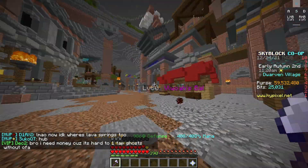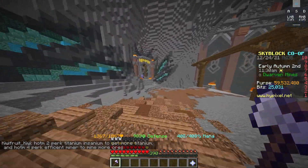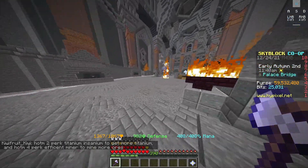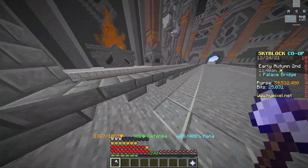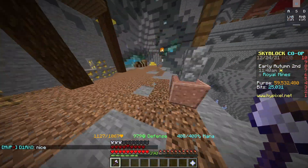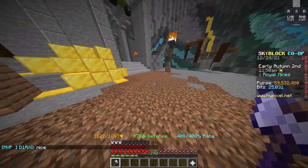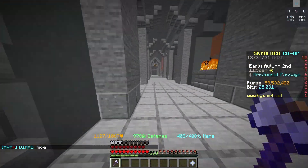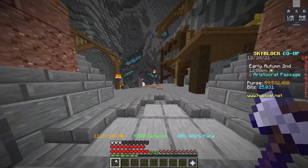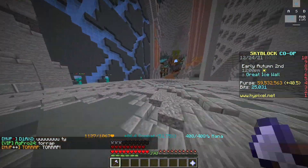Now here in the Dwarven Mines, I'll show you how to get to where the Ice Walkers spawn. Here's where you spawn in — you're going to run to the right side, go through this big gate, run across, and go over this bridge. You're going to jump down — don't fall in the big hole of ghosts, I have died at least three times doing that. Come through this little passageway, and at the intersection you turn right and run straight. This is where the Ice Walkers spawn.